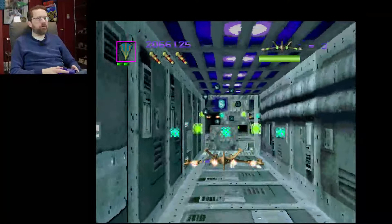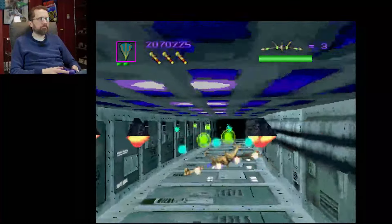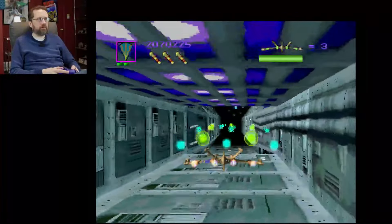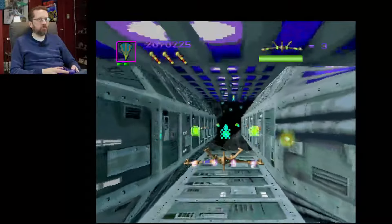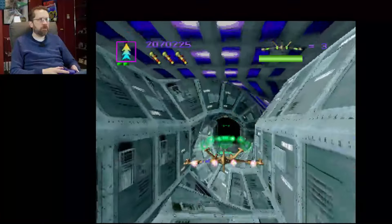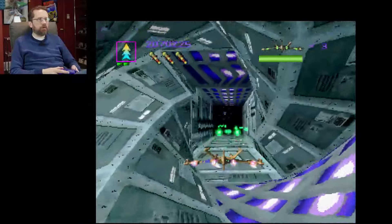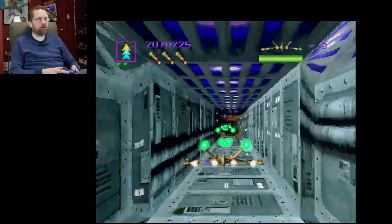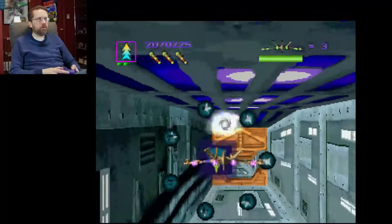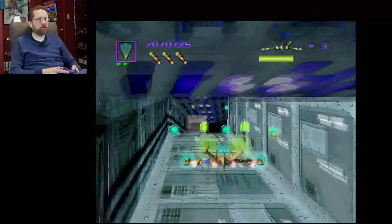Those bar things look like obstacles, but they're not — they actually slow you down or speed you up. They don't seem to serve any purpose to me. That's the bad weapon — actually, this is the standard weapon that you start off with. Oh my god, I'm surprised that didn't kill me.